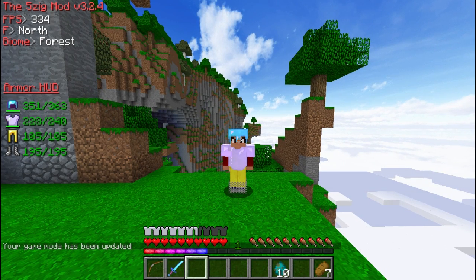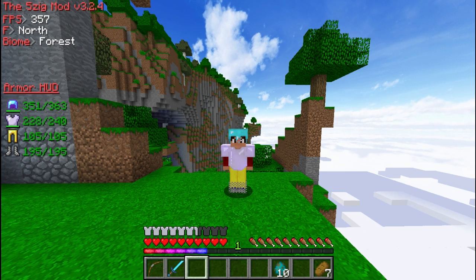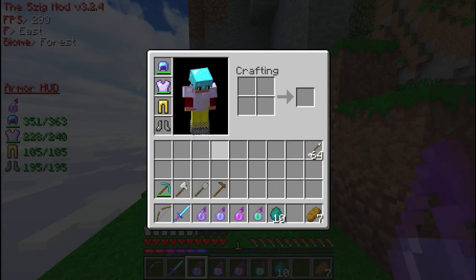This is what the 5zig mod looks like when you boot up Minecraft. On the left-hand side it'll have your armor HUD, directly below that it'll have the potion effects, and above it shows the direction, biome, FPS, and other miscellaneous info you want to display. First, let's show you what the armor HUD and potion effects look like.